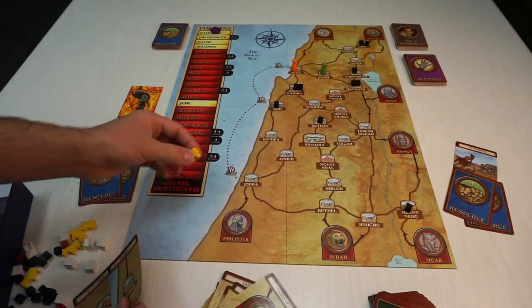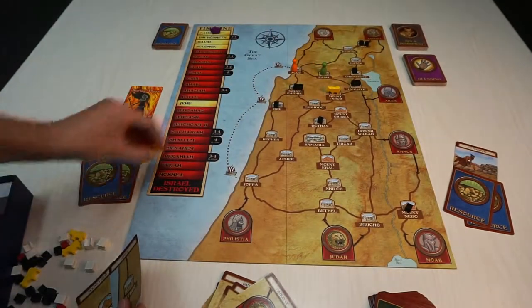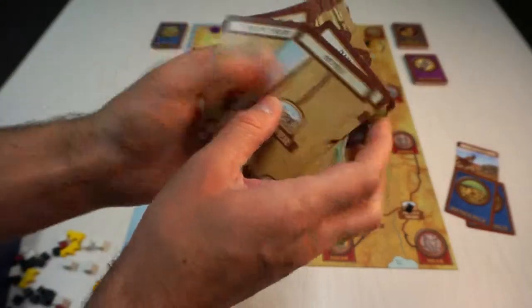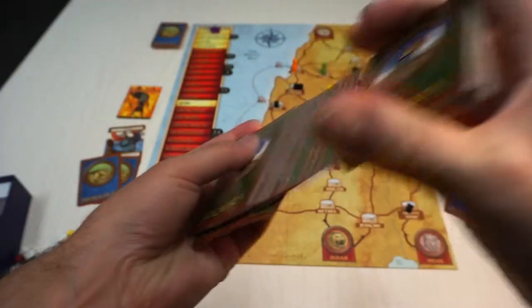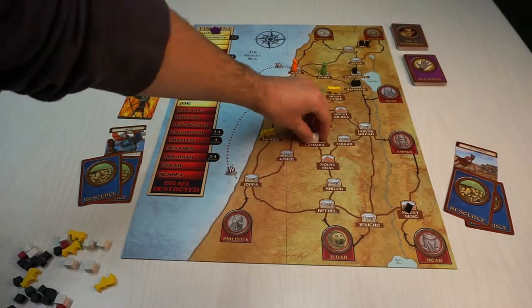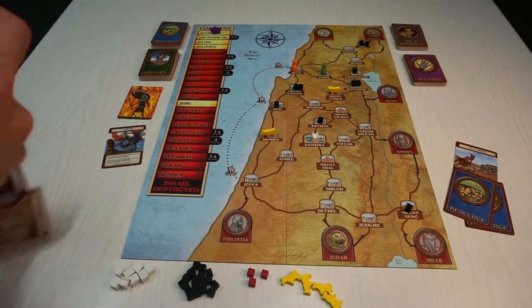Finally, draw cards equal to the number of players and place golden calf idols on each of those locations. Shuffle all the cards drawn back into the deck and set that to the side. Place an altar on Samaria and now you're ready to play the game.